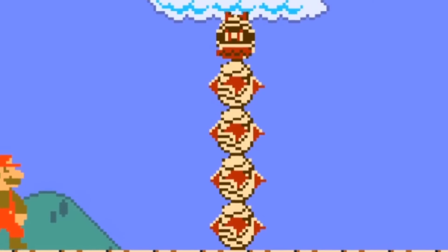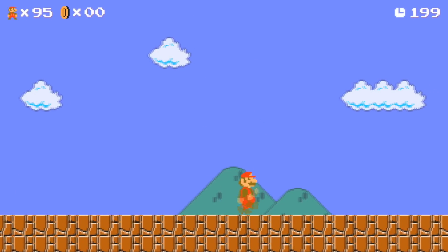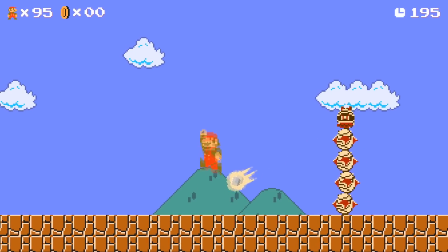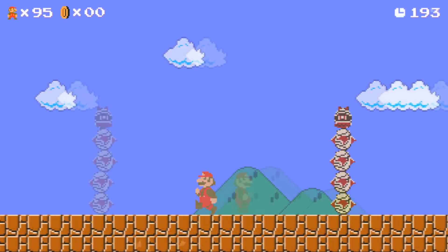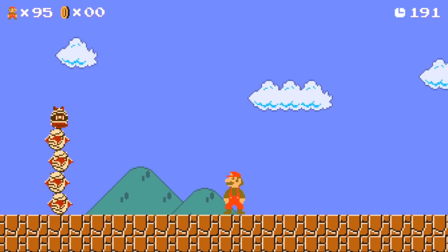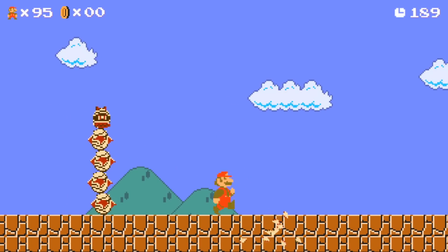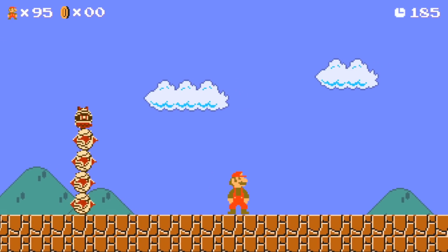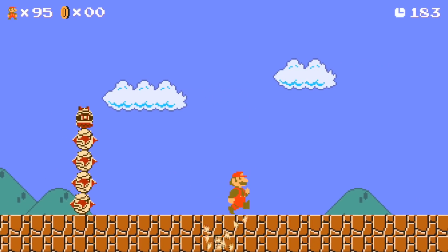When that was done, the boss was starting to look quite good already. When Mario comes within 5 blocks of the Mummy Pokey, he digs out of the ground, stands still for a second, shoots Mario, and starts moving in his direction. To make the fight more dynamic, I added some RNG to the shot too, so he doesn't shoot all the time. I did make him shoot more than the original boss though, since that one is way too easy to defeat. Now our Mummy Pokey can dig up, move, and shoot — but we cannot forget the digging down.